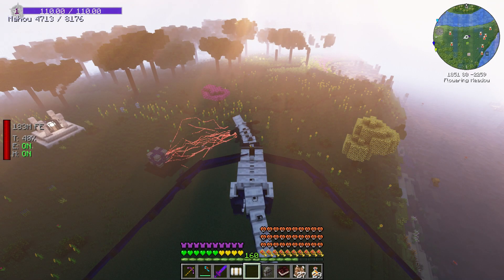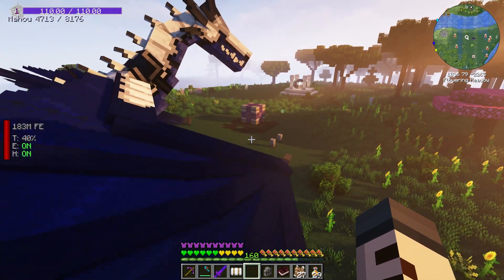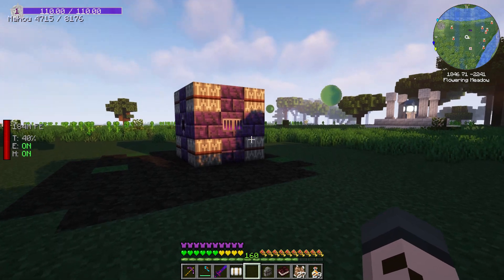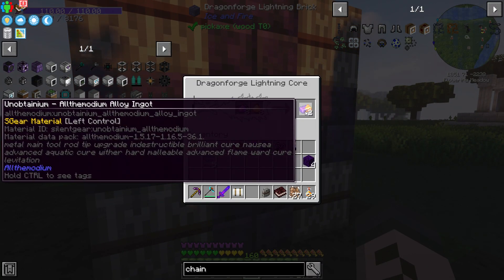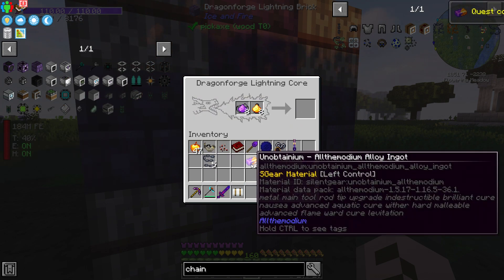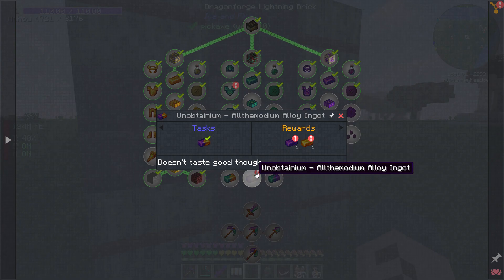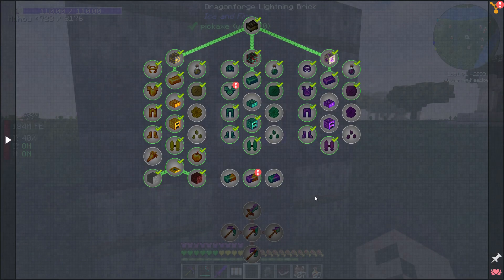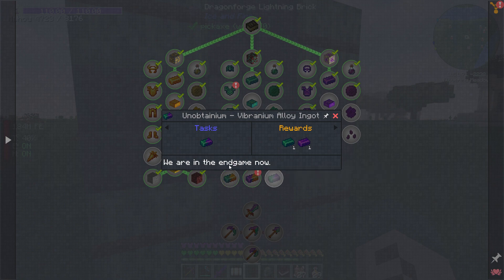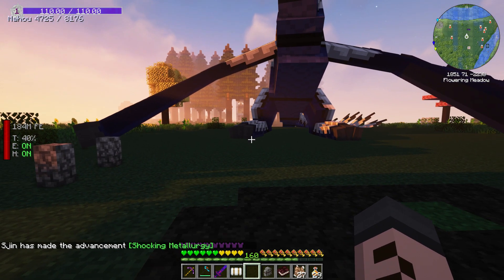Let's get out now and see what's happened. The dragon stopped as soon as I got off, but oh baby — look at this! We have two All the Modium alloy ingots! No freaking way — quest complete: All the Modium alloy ingot. Holy smokes — it looks like candy. We are in the end game now. Boom — shocking metallurgy!